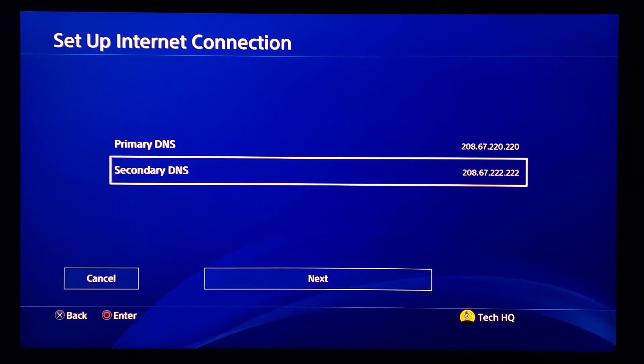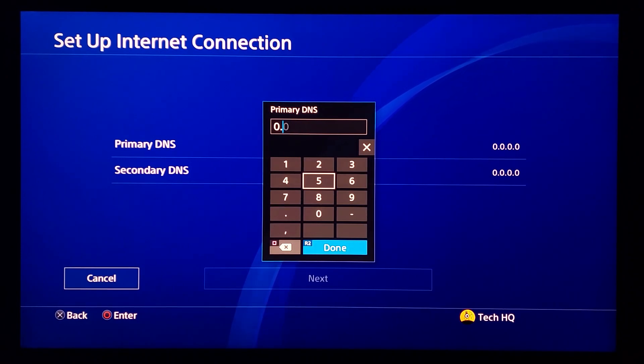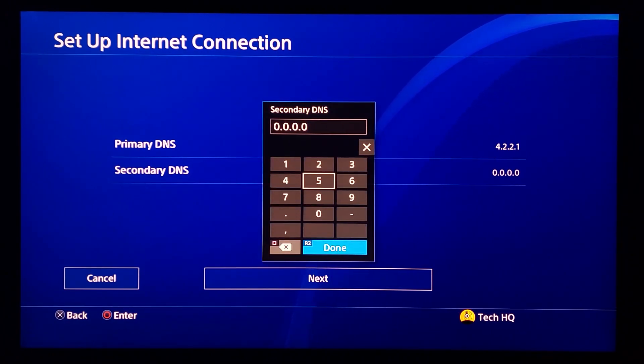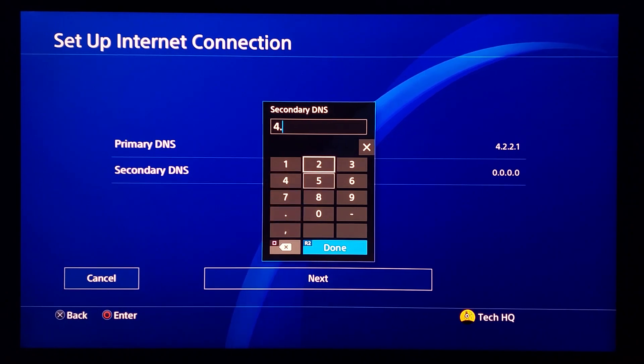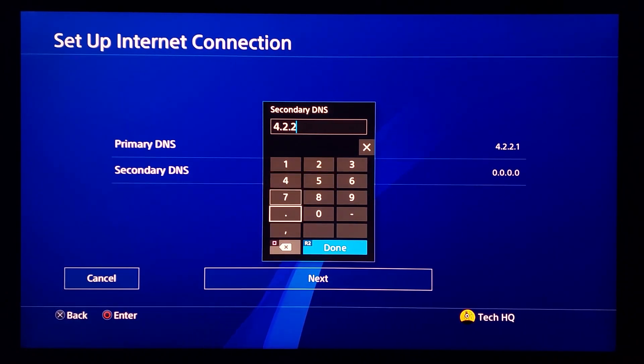The last DNS server is Level3 DNS. Enter 4.2.2.1 for primary DNS and 4.2.2.2 for secondary DNS.